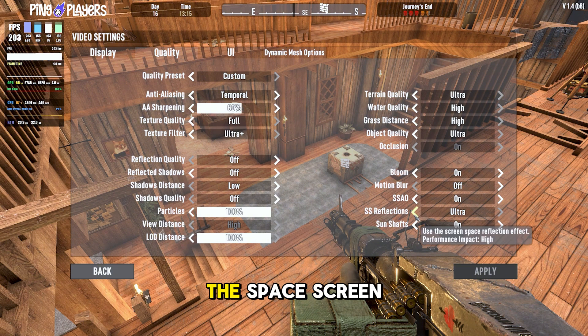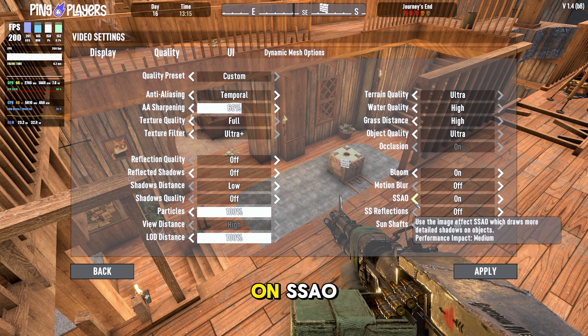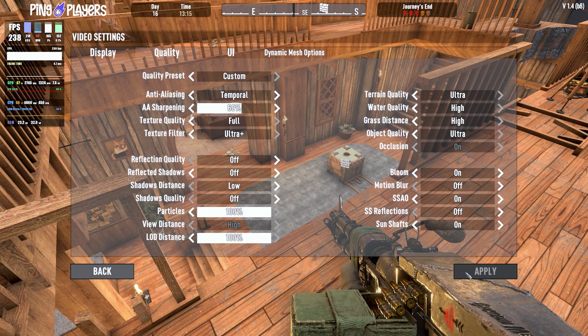Now let's get to screen space reflection — turn that off. Sun shafts will stay on, SSAO can stay on, it's personal preference really. 240 FPS — that's like a 40 FPS jump straight from turning off that screen space reflection.